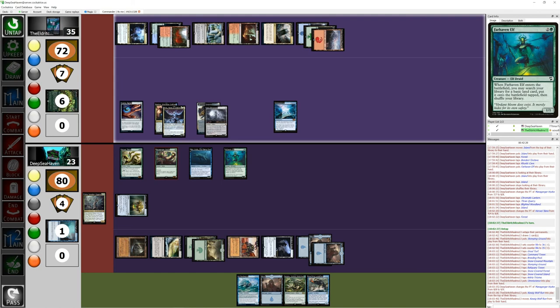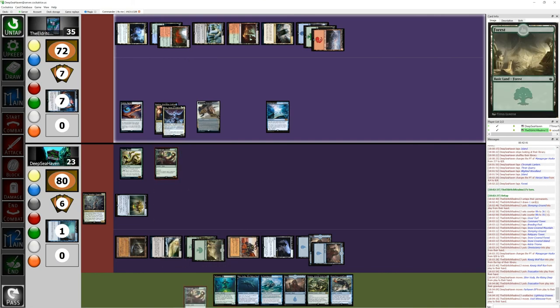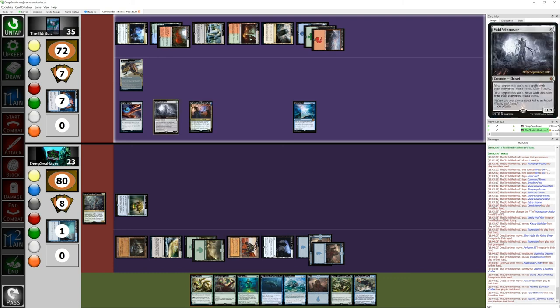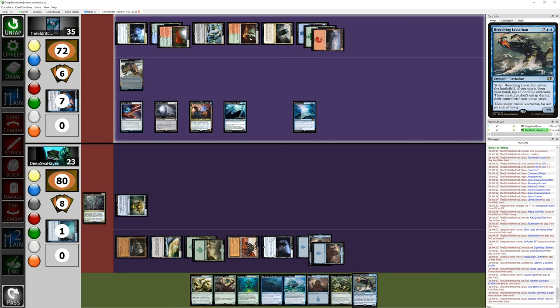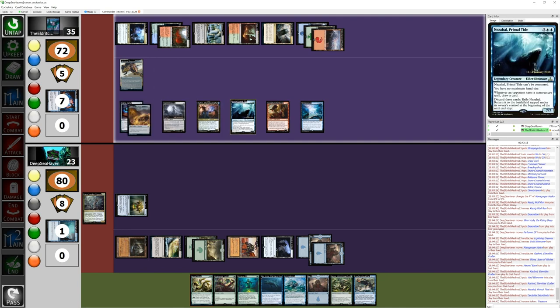I get a +1/+1 counter. Rashmi's going to trigger — into my hand. At least it wasn't something stupid ridiculous. It's going to be stupid ridiculous though — you're not going to like this. I'm going to cast Evacuation for free. Return all creatures to their owners' hands. I'm even going to put a land in there. This is game — I can't come back. Cast Void Winnower for free. Cast Rashmi for free. Cast Nezahal for free. Dockside Extortionist — he's going to make a treasure because you've got Chromatic Lantern. At least there's one good thing about this: Riku of Two Reflections.